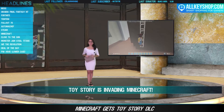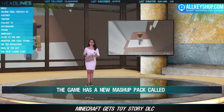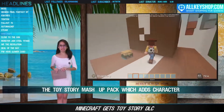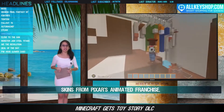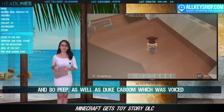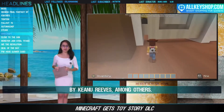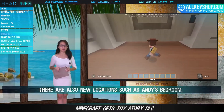Toy Story is coming to Minecraft, and the game has a new mashup pack called the Toy Story Mashup Pack, which adds character skins from Pixar's animated franchise. The skins include Buzz Lightyear, Woody, and Bo Peep, as well as Duke Kaboom, voiced by Keanu Reeves, among others. There are also new locations such as Andy's bedroom, all scaled down as seen from the toys' perspective.